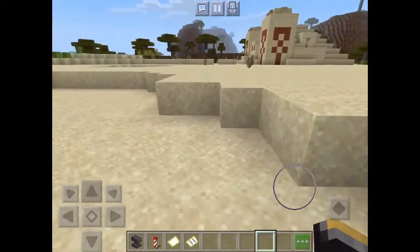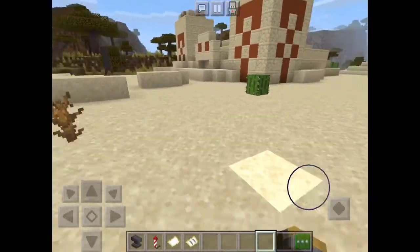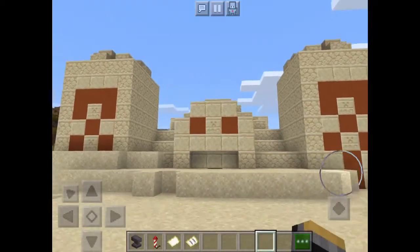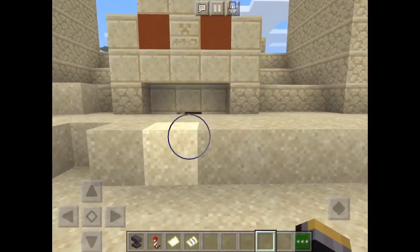Next up is the desert biome. In this biome you can find mainly sand and cacti. Just like the jungle biome, you can find temples that sometimes give you good stuff.